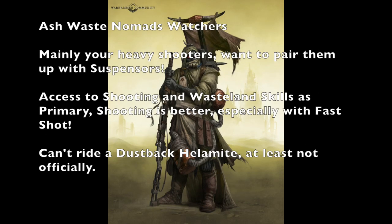Now let's talk about your champions. The Ashwaste Nomad Watcher costs 100 credits. Their stats are: 5-inch movement, 4+ weapon skill, 3+ ballistic skill, strength 3, toughness 3, 2 wounds, 3+ initiative, 2 attacks. They have leadership 6, cool 6, willpower 7, and intelligence 7. Their skills are Shooting and Wasteland as primaries, with Cunning, Leadership, and Savant as secondaries. These are your heavy shooters — they have a 3+ ballistic skill, so you might put heavy weapons on these guys.